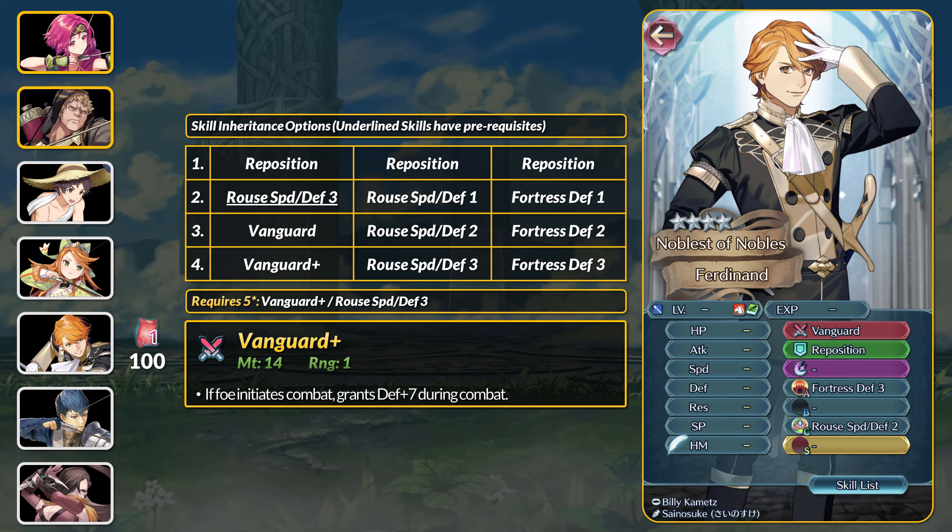Our next manual is for Ferdinand Von Aegir, who just got his refined if you want a free merge. At 4 stars, Ferdie has the best assist in the game — Reposition — and also Fortress Defense 3. At 5 stars you can get the Vanguard Plus lance, which is okay. Ferdie also has Rout Speed and Defense 3 and it's the easiest way to get it. Rout Speed and Defense 4 is alright but Noah has brought in Alarm Speed and Defense, which is quite fun if you want that option.